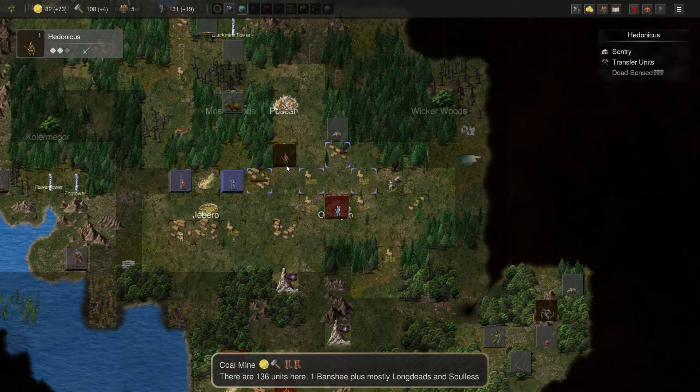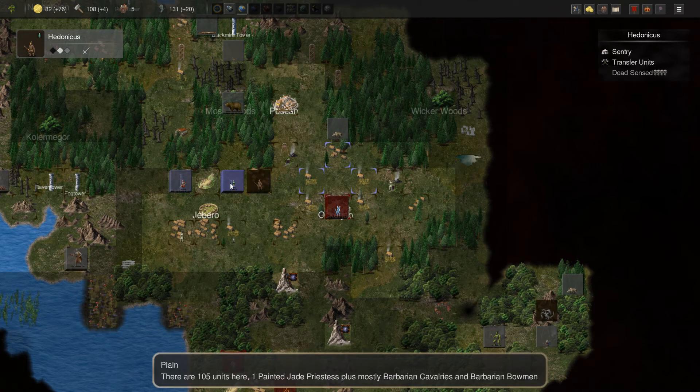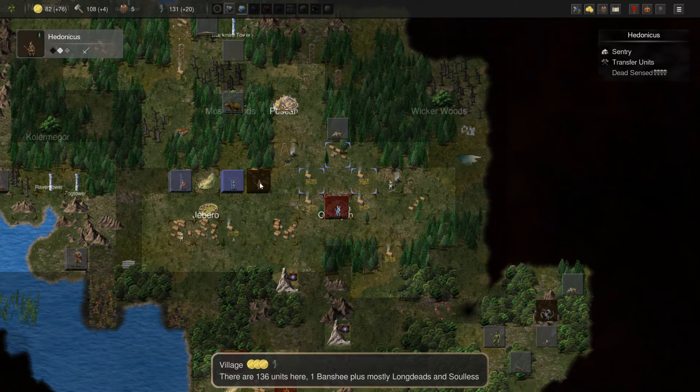We can't move that Necromancer anymore right now — we can't use him this turn. Hendrix is overwhelmed by the presence of the dead there, so we can maybe raise a fairly substantial army of dead there now.